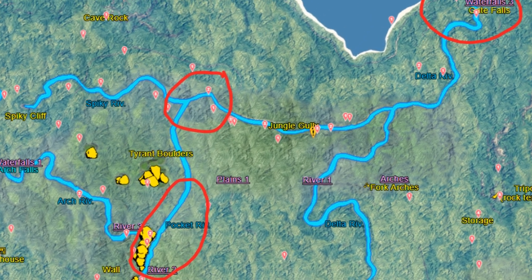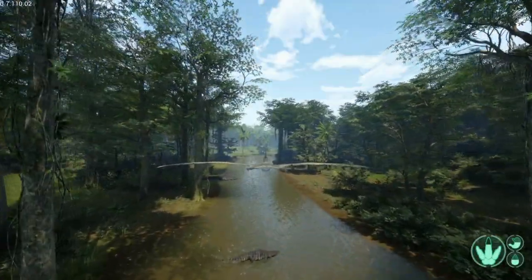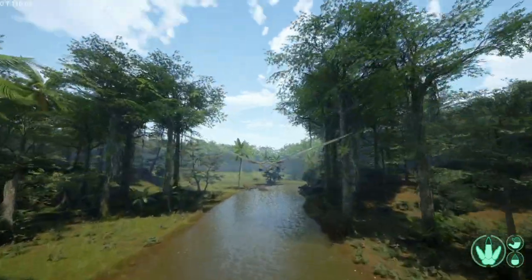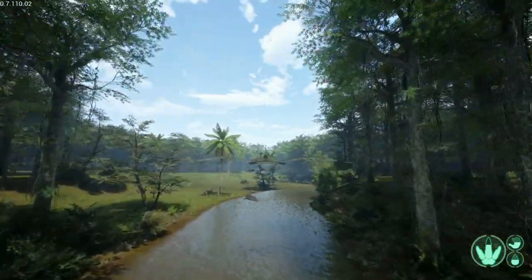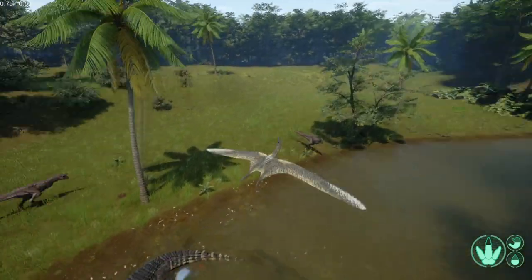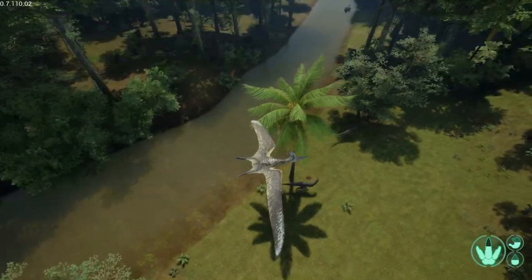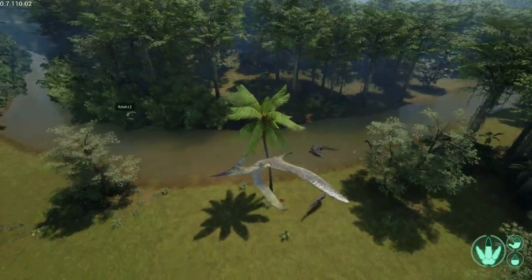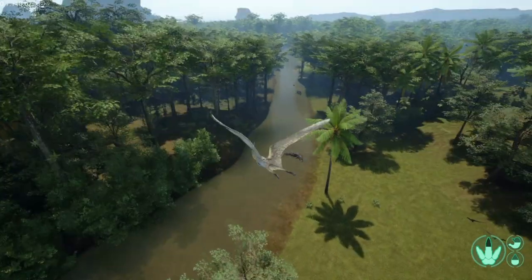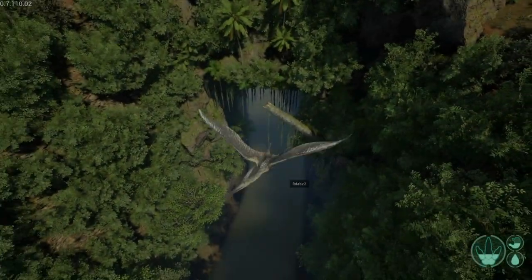However, with our flying reptiles here, that isn't exactly the case. Sure, you don't want to be unable to land to get water, and you definitely don't want to be sitting on a rock that Utahs and aggressive Dryos can reach. But more or less, you're much more fine as a pteranodon simply because you're able to take to the skies in moments of danger. With that in mind, hanging out at popular spots can actually be pretty beneficial at times for the pteranodon, as long as you pick your times to swoop down from a safe rock wisely.